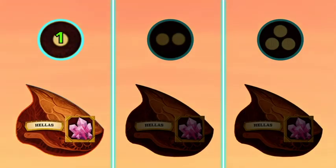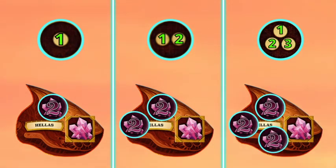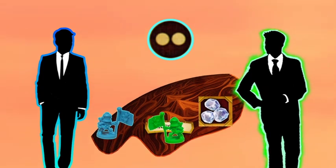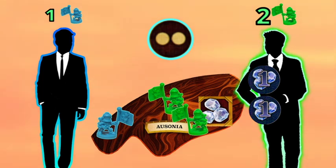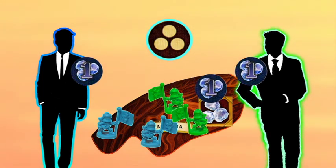The first production phase will spawn one resource token on each area. During the second and third production phase, it will produce two and three tokens respectively instead. If during this production phase only your astronauts are in that area, then you simply receive all the resources produced in that same area. But if other players' astronauts are also there, then the player with the majority astronaut count will receive all the resources instead. In the case of a tie, each player will get the same number of tokens, leaving the rest in that area for the next production phase.